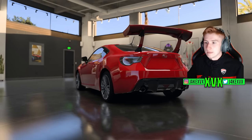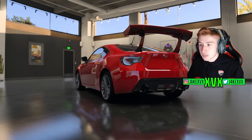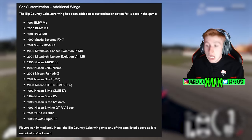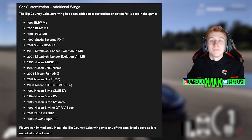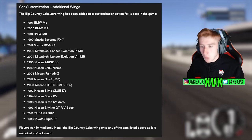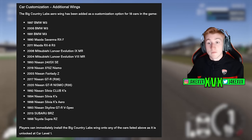We have some extra car customization. The Big Country Labs Aero Wing has been added as a customization option for 18 cars in the game — some BMWs, a few Mitsubishis, a few Mazdas, lots of Nissans, Subaru and the Toyota Supra. Players can immediately install this Big Country Labs wing onto any of the listed cars as it is unlocked at car level 1, so it's available right now if you load the game with the new update.